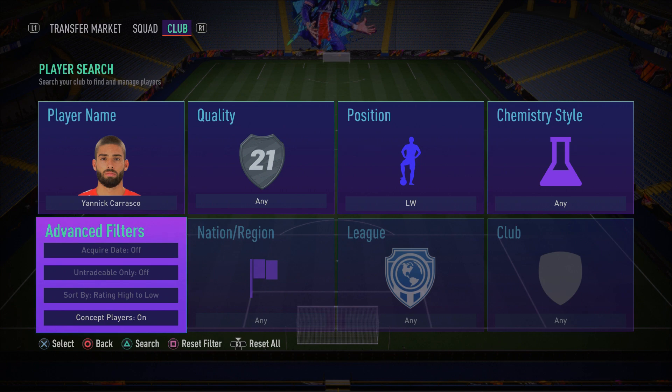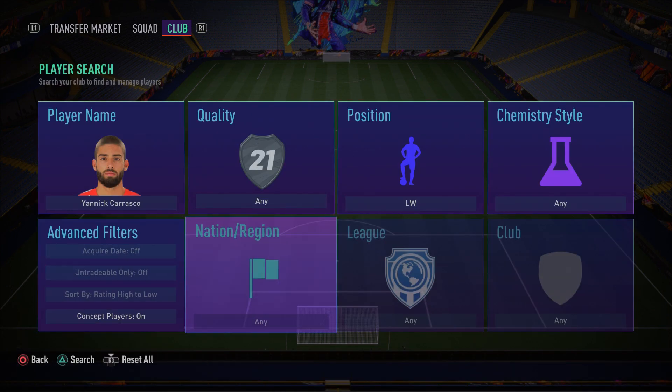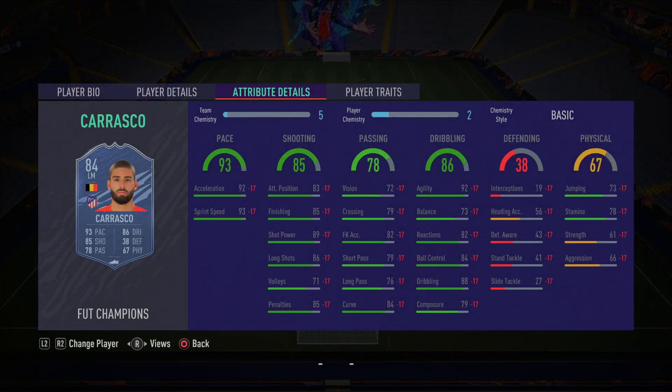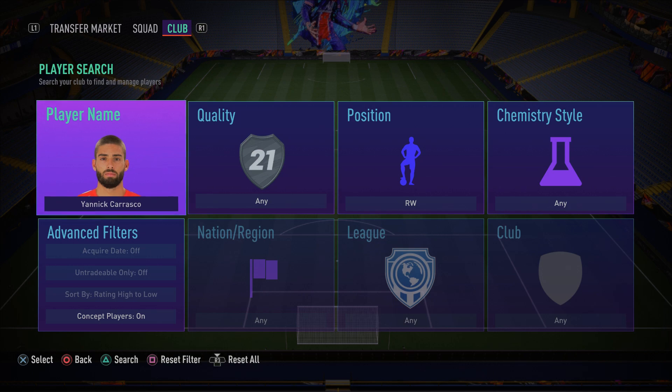Moving on to the left wing spot, we have new Inform Yannick Carrasco. This card looks very decent — very sweaty, with four-star skill moves and four-star weak foot. He's got 93 sprint speed, 92 acceleration, 85 finishing, 89 shot power, 86 long shots, and 92 agility. He really does look like an overpowered card. I haven't used him yet but going by the stats he seems like an OP card, so make sure you pick up Carrasco.